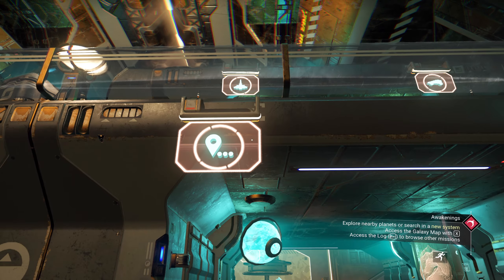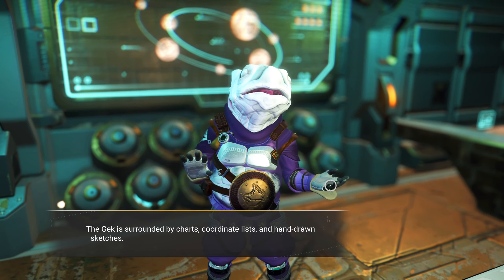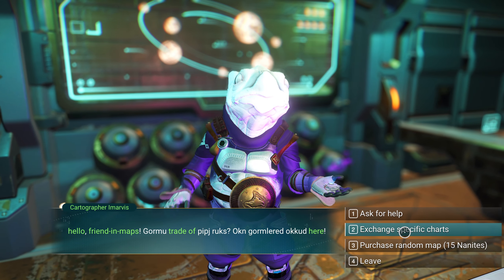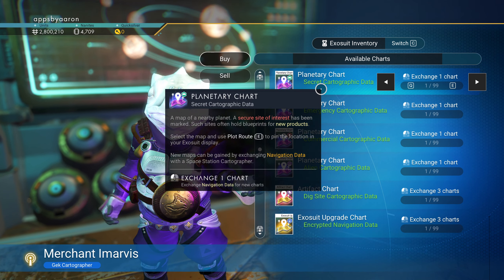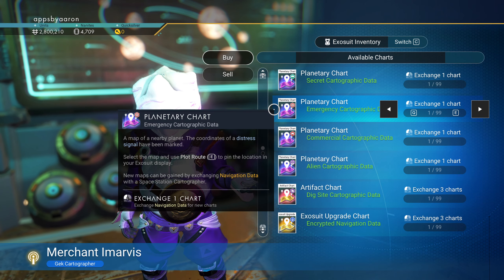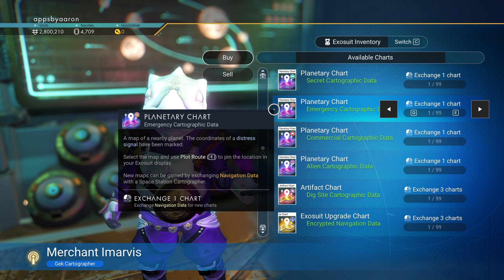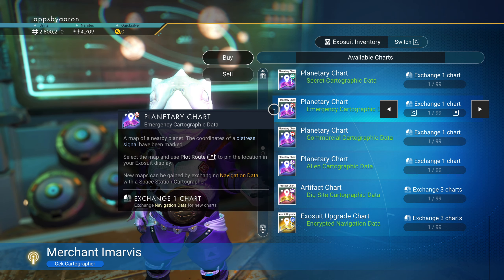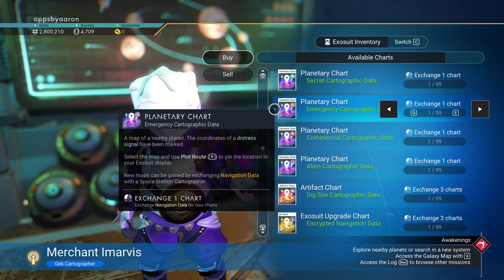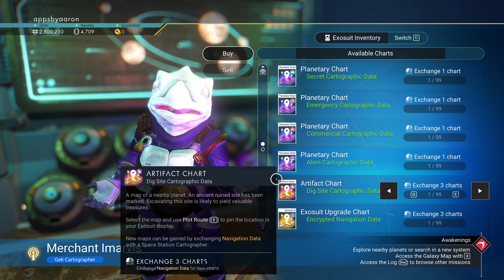With this cartographer, you can ask for specific maps and charts. There's a bunch — we can look for secrets, emergencies. Emergencies is how you find additional ships that have crashed that you can fix up and either add to your collection or scrap them. It's a good way to earn a little extra cash.